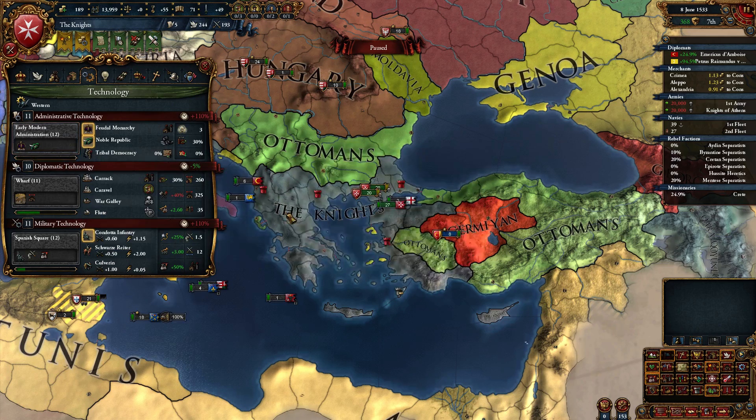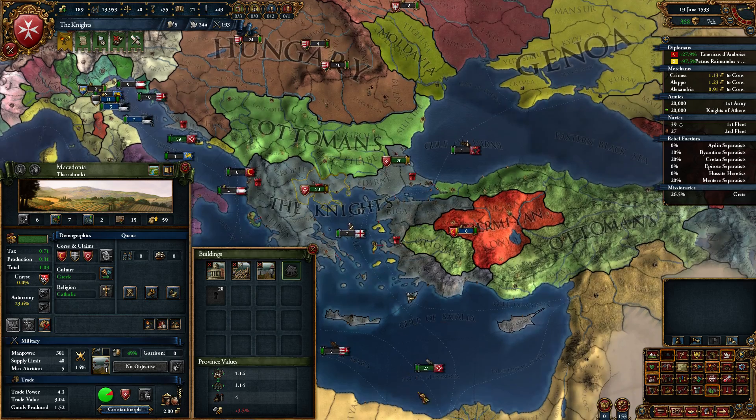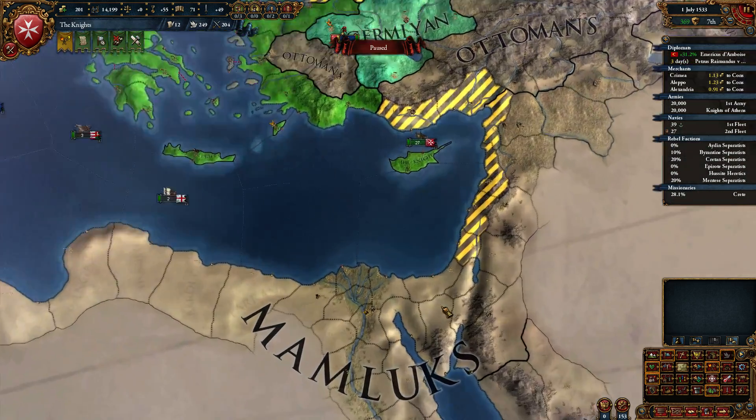And now we're going to tech up. We're gonna wait a few more years so we can attack. We'll go speed five while we wait for claims and stuff — basically just cycling back and forth on claims. Diplomats just constantly claim, claim, claim.